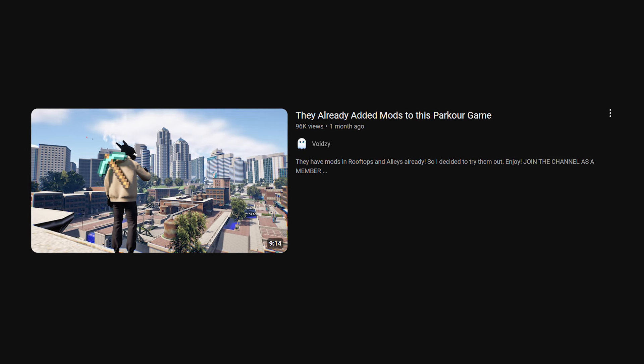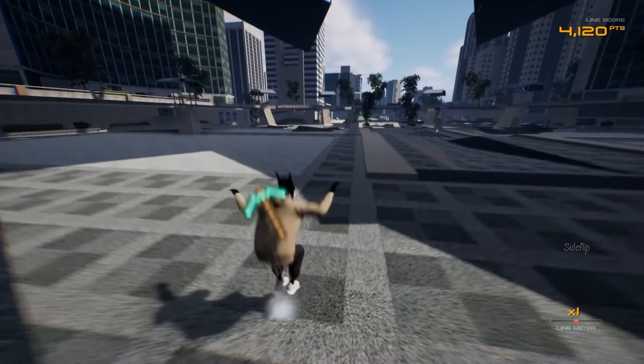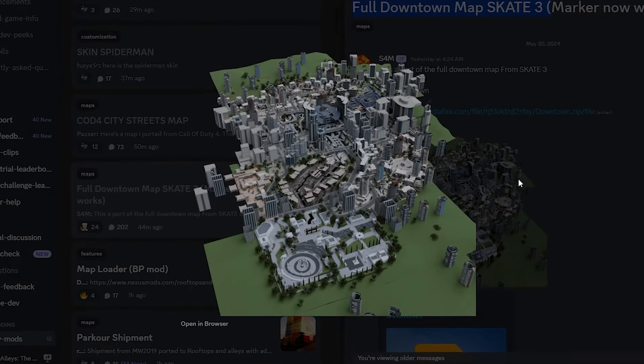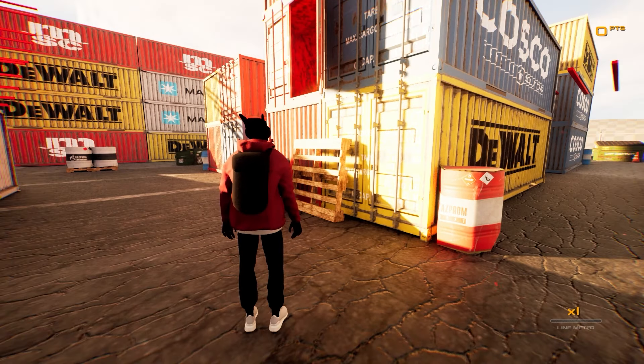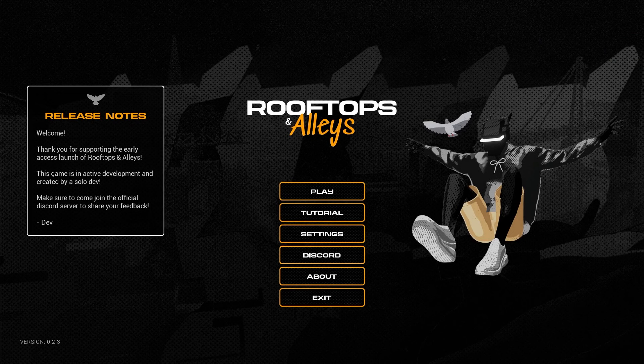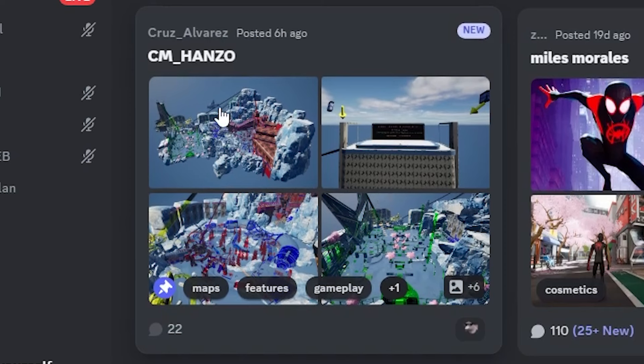Exactly one month ago I released a video called 'They Already Added Mods to This Parkour Game,' where I was testing out mods on the rooftop in Ellie's Discord server. We had someone import the whole Skate 3 map, there was also Shipment and Hawaii from Skate 3, and different backpacks. Now that it's been a month, I want to see how different this game looks. Just a quick glance at the Discord and I'm already seeing a Hanzo map.